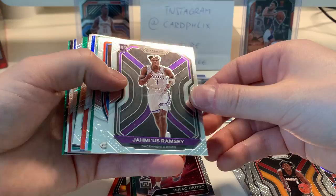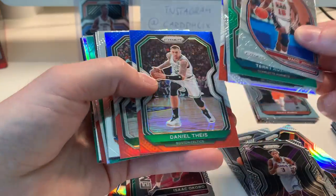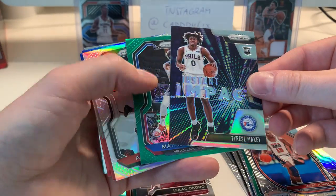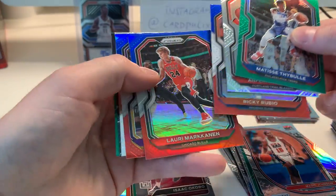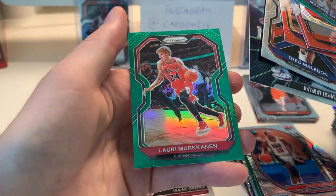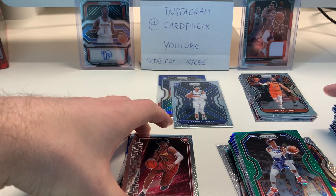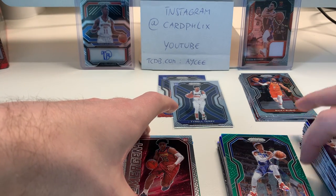Jae'Sean Tate, Magic Terry, silver Fournier — some international action here. Obi Toppin rookie, KMart. Silver. Instant impact Tyrese Maxey — pretty cool, that's a very good one. Simons silver. Caruso, LaMelo rookie, Anthony Edwards instant impact rookie, nice, and Lori. I made a big mess out of this break, but we pulled some cool cards and that's what it's all about. Try to do better next time. Hope you liked the video either way — see you next time, bye bye.